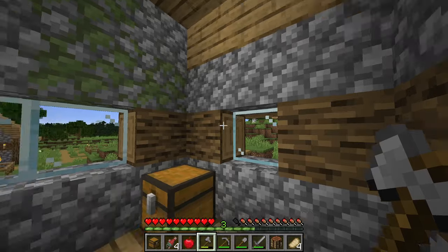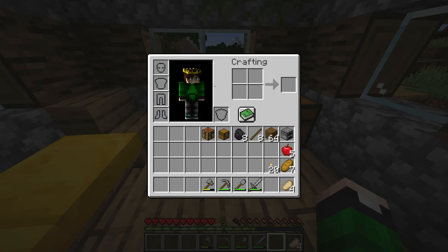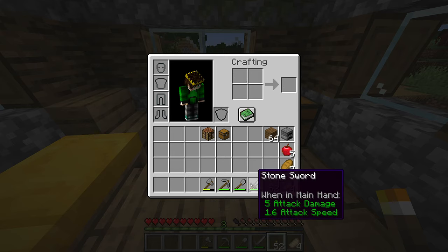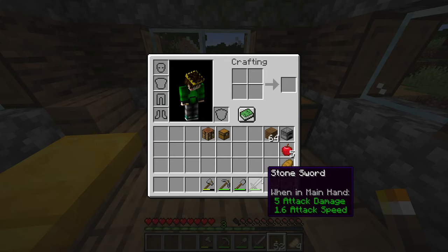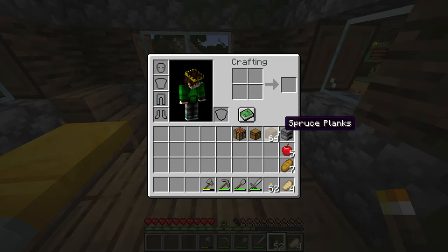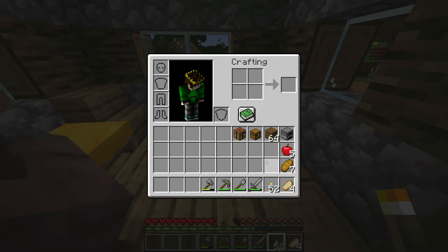Now that we've secured a decent shelter, let's talk about mining. Before first mining in Minecraft, there are a couple of items you'll want: plenty of food, some torches, basic stone tools that we'll upgrade to iron once we find some, a furnace to smelt the iron we find down there, wood to craft if needed, and a chest and crafting table. These are the items I recommend for getting started with mining and getting some iron.